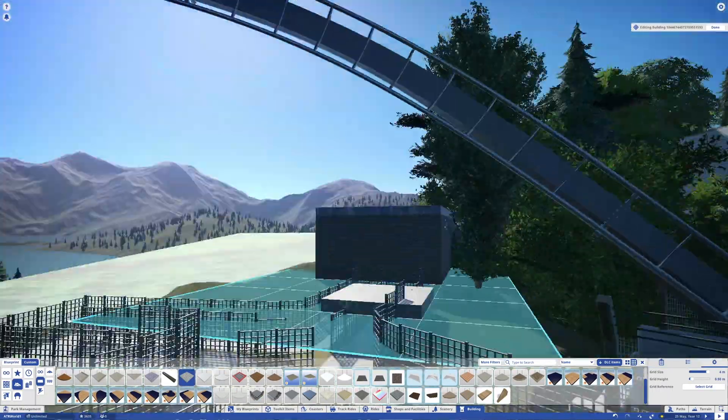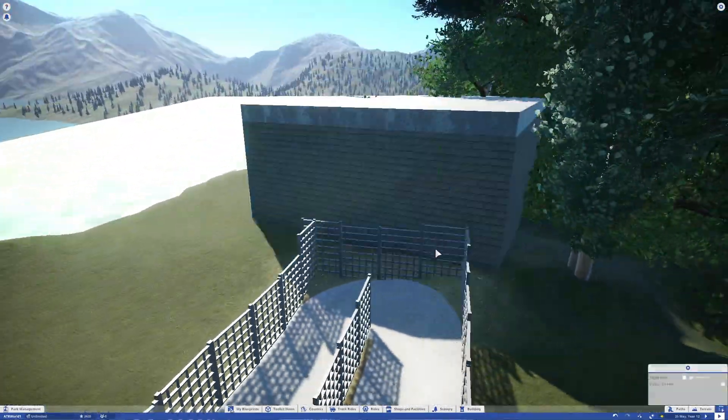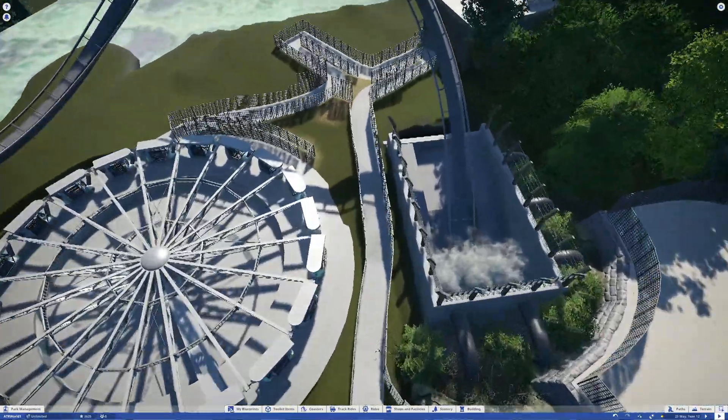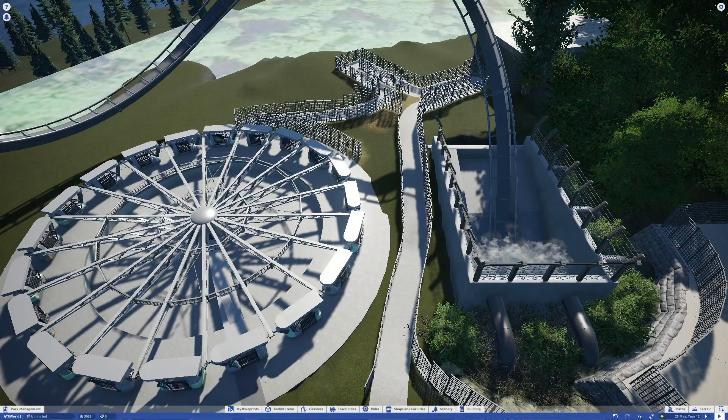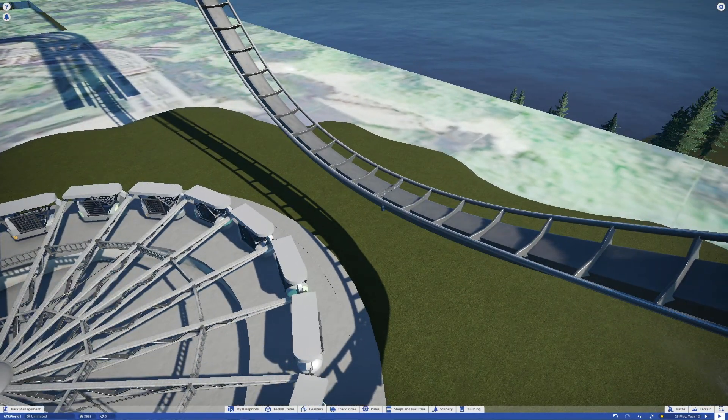I've gone off subject a bit — here I'm actually doing this maintenance building that I never knew was there in real life. My guess is it's a maintenance building; it's just a plain brick building with a flat roof. I didn't bother putting any detail into it because it's in the trees behind Enterprise and you're not really going to see it.